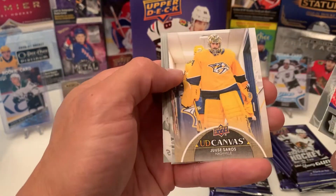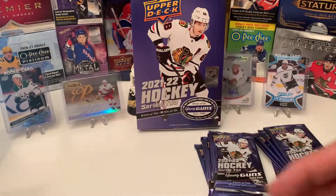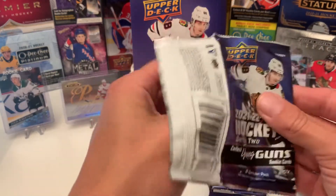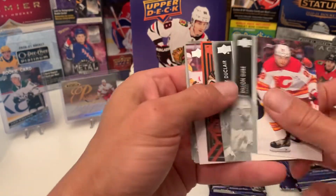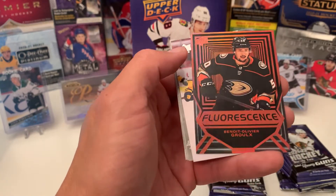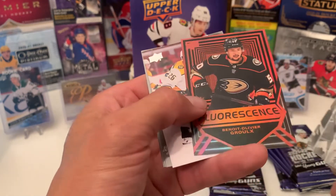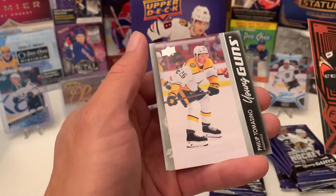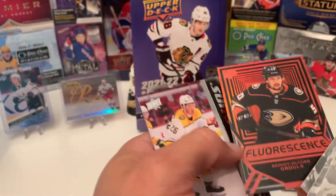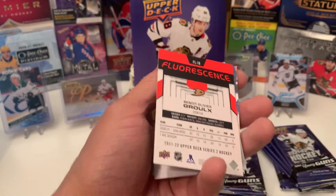Next we have a Canvas of UC Soros. What is this? We have a Fluorescence — Benoit Olivier Groul. It's a pretty cool looking card with a Young Gun behind it — Philip Tomasino. This is a very cool looking card. Fluorescence. Interesting.